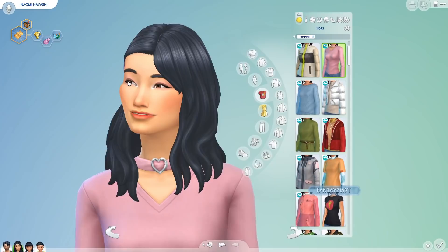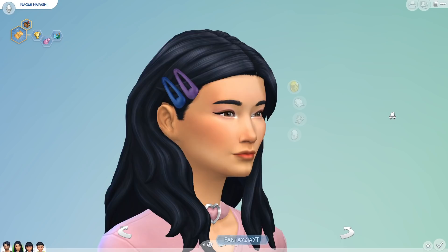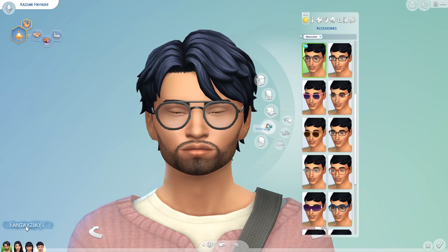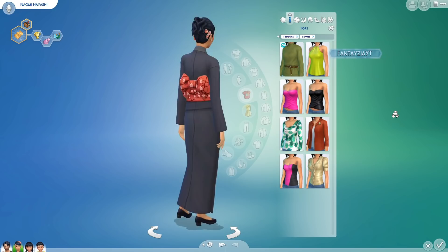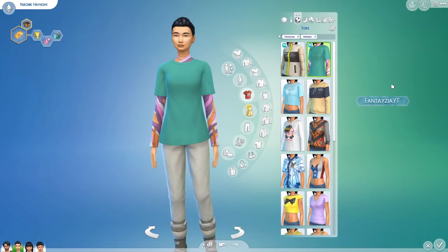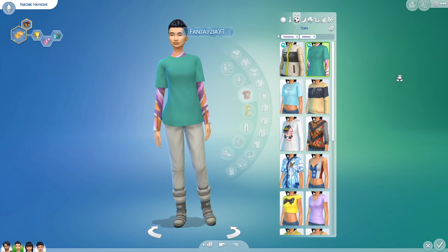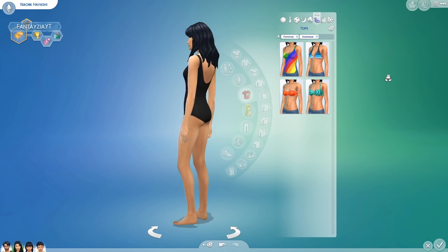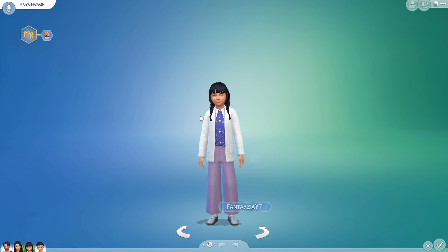Then we have Naomi's everyday — can we talk about this shirt for a minute? I want it in real life. I didn't zoom into their faces earlier — here's the mother zoomed in, I can't wait to see her with CC eyelashes. Here's the father — I'm really happy with how they turned out with no CC. Her formal wear has the cutest bow in the back, then athletic, sleepwear, party wear — love this new shirt — swimwear, hot weather, and cold weather.